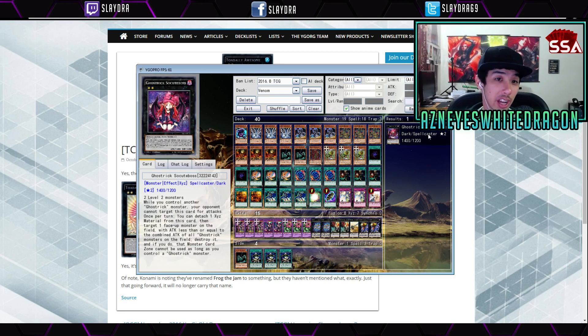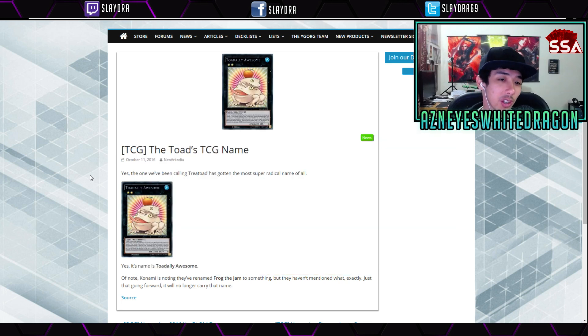A lot of you guys wanted my opinion on card names. Honestly I don't care too much about names except for clever ones like Ghost Trick's name change — it's supposed to be a succubus but they changed it to 'So Cute Boss,' which is a great pun. This one's called 'Toadally Awesome' because it's a toad — the new frog card that's really good. I made a video a while ago on Ice Barrier frogs; it's going to be a really good card, apparently a secret rare, so budget players beware.